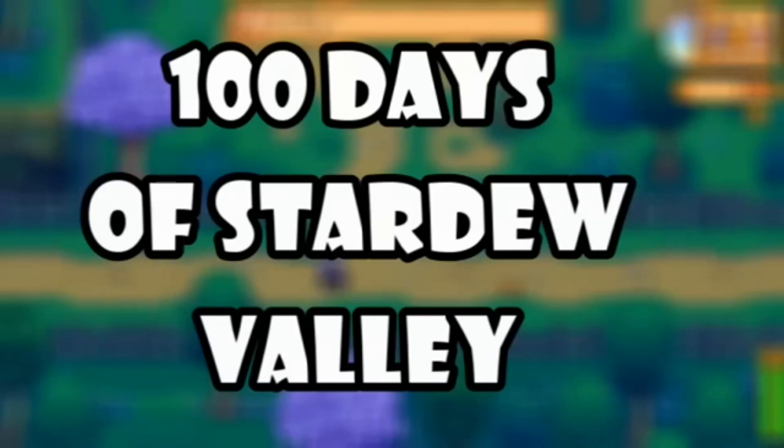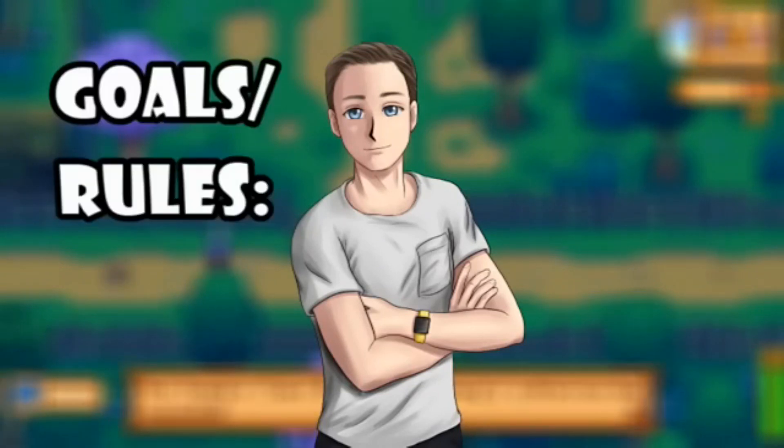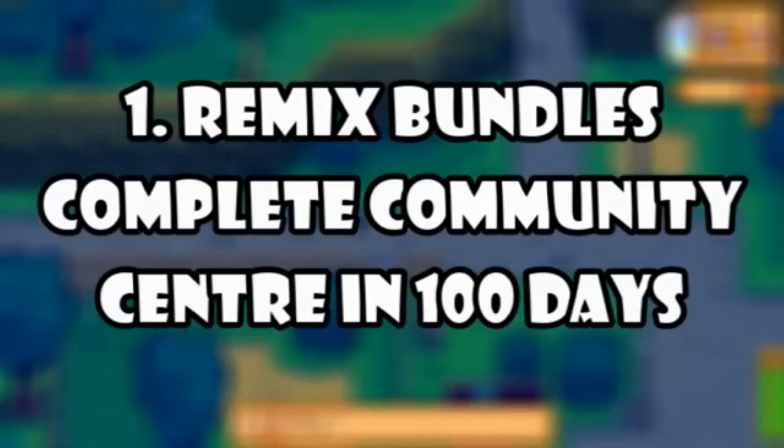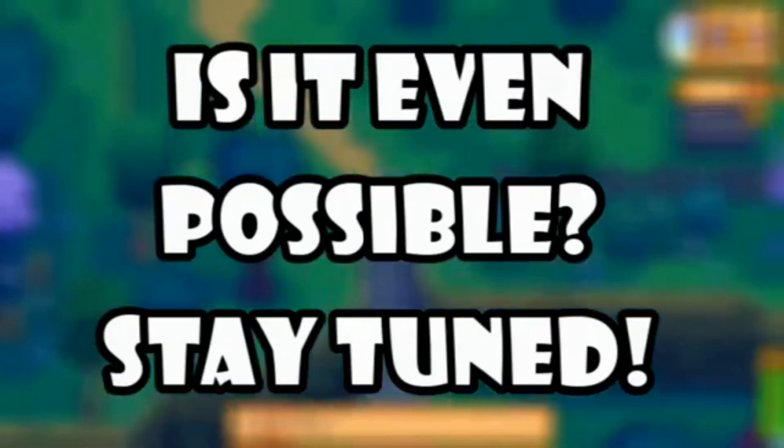I played 100 days on Stardew Valley Beach Farm and it turned out nothing like I expected. I want to get right into the action, but here were the four rules I made for myself. I've never completed the community center in the first year before, so I wanted to complete it in 100 days and I remixed the bundles for an extra challenge. I also forgot to select the completable in first year, so will we be able to do it?